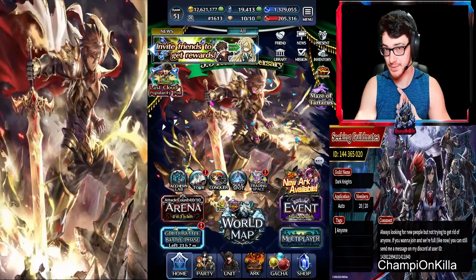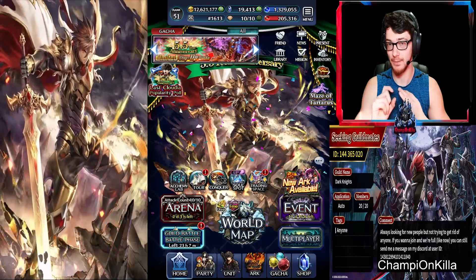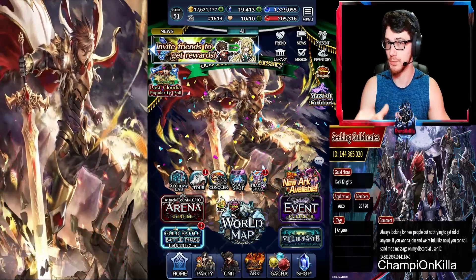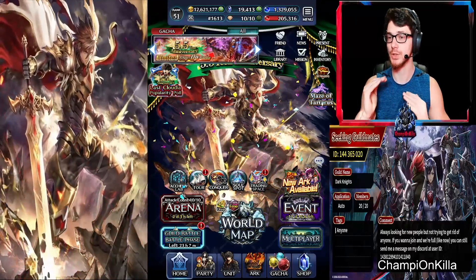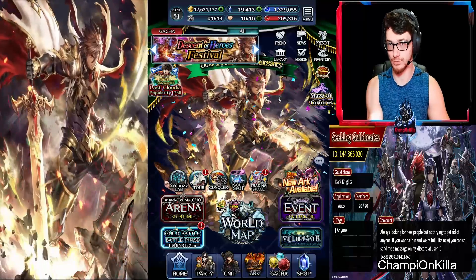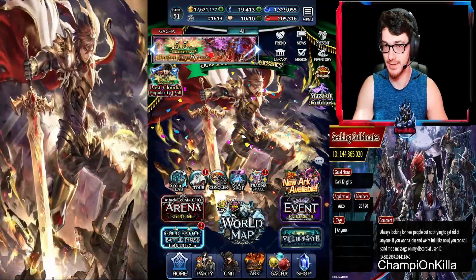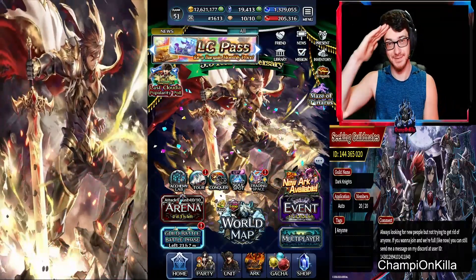So that's pretty much the full method: you're going to do the friend gacha first, then the ticket gacha, then any event tickets you have, and then do a one-pull first — because if you get the unit or arc on that one pull you don't need to do any more and you save 2,700 gems. If you don't get it on the one pull, then do your 10-pull. At any moment you get an SSR — including an SSR arc, your arc, or a unit — go right back to the friend gacha, then tickets, then event tickets, then your normal one-pull and 10-pull. Hopefully this helps you get your units and arcs. It's still a gamble, but it helps you reach that threshold of 100 or 200 pulls. Leave a comment if it's more than 100 so I know the threshold. Alright, that's it guys — y'all have a good one, Champion Killer out.